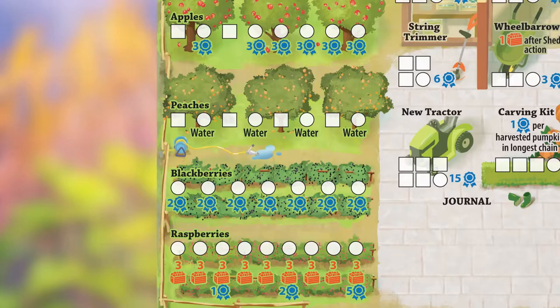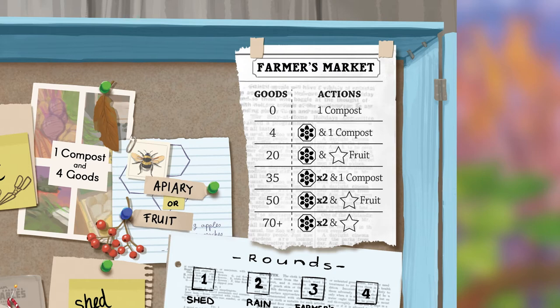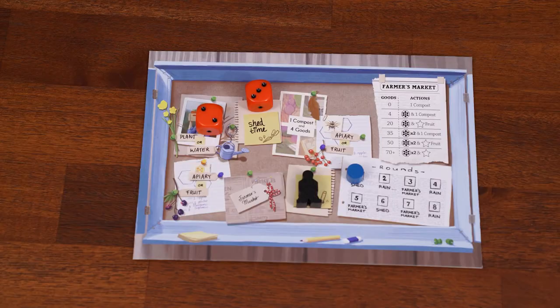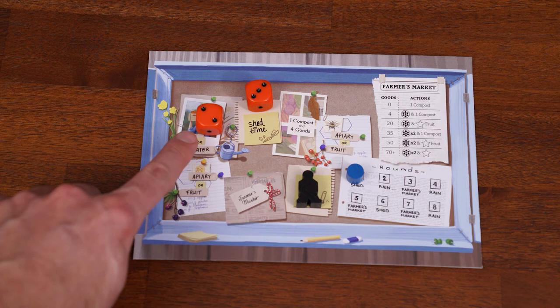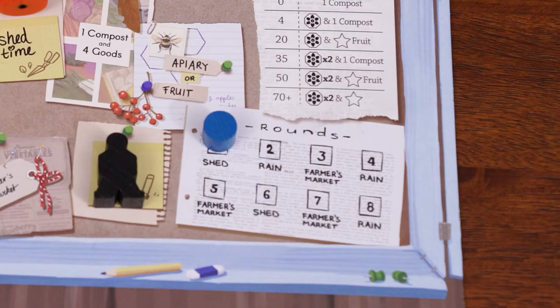If your die is on the apiary or fruit spot, fill in the next empty box of your apiary or any one fruit track. If your die is on farmers market, look at the farmers market chart on the rondelle board — count up your goods and refer to the appropriate row for your action. After all players have taken their turn, look at the remaining dice, find the one closest to Farmer Edith moving clockwise, and all players get one more action based on that die's value and rondelle spot.